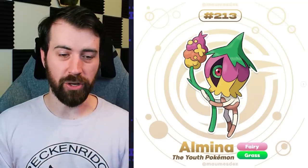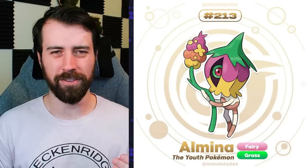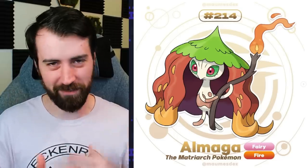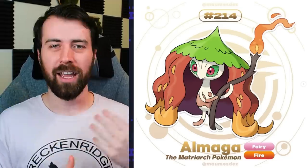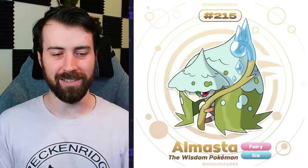Looks like we have another legendary trio. This is Almina - it's a Fairy Grass type and it's the Youth Pokemon. I wonder if this is going to do a Hecate kind of thing, where it's the maiden, the mother, and the crone, because this one's supposed to be the Youth Pokemon. Next, we have Almaga, which is the Matriarch Pokemon - nailed it. It's a Fairy Fire type. It kind of looks like a grown-up version of Almina with a very wizardly vibe. And finally, we have Almasta, which is the Wisdom Pokemon - it's a Fairy Ice type. It looks like it's supposed to be the old hermit that secludes themselves to the icy mountains. The name of this trio is the Magical Sisters Trio, and I really like that - the whole trio gives off Hecate vibes, with Hecate being kind of the mother of witches.